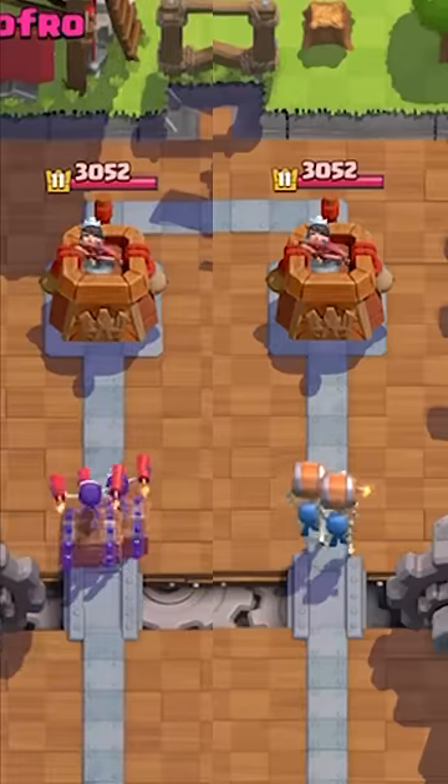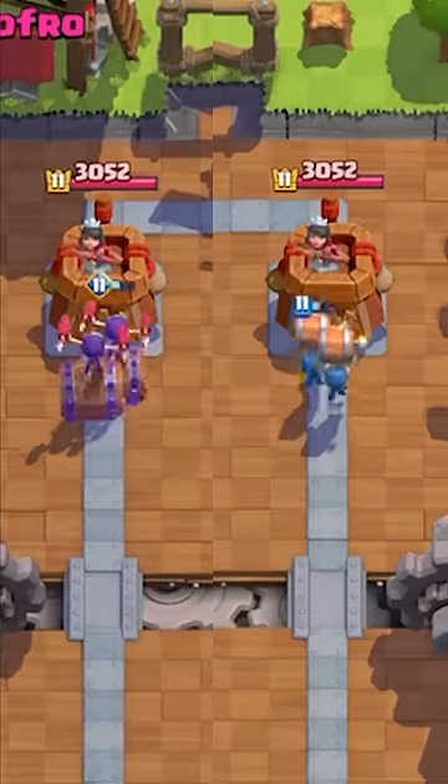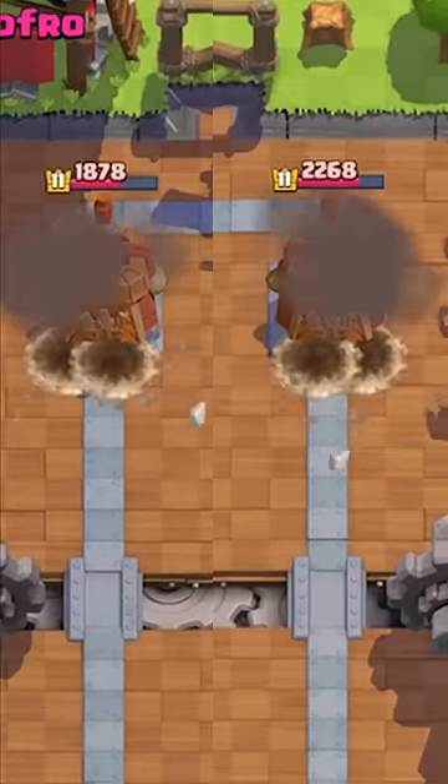Evolved Wall Breakers versus Normal Wall Breakers. Round 1 is tower damage, and you can see the Evolved Wall Breakers do way more damage.